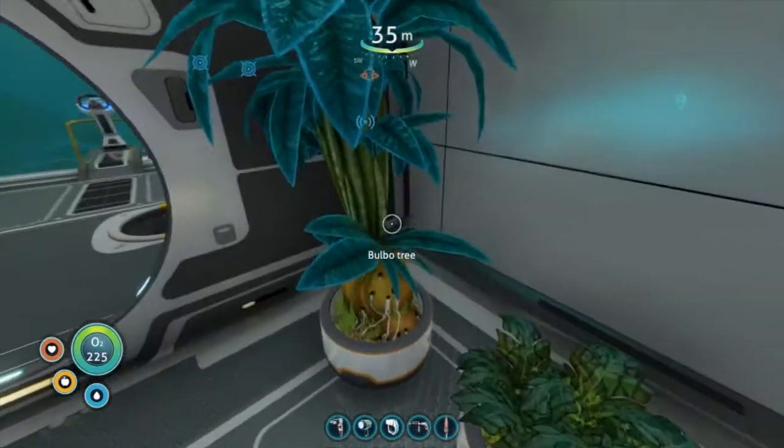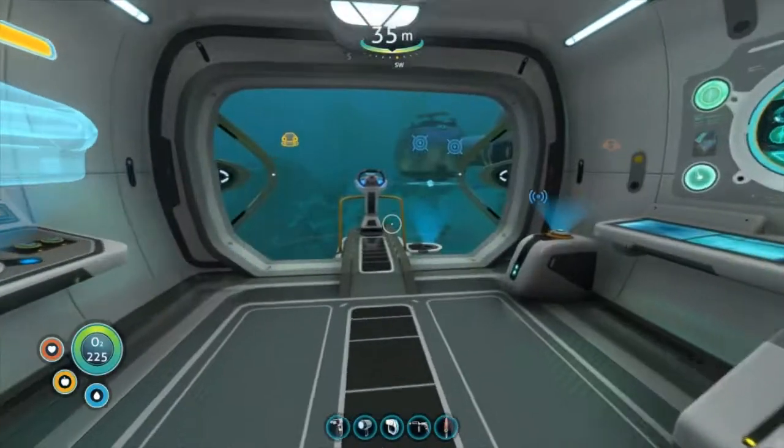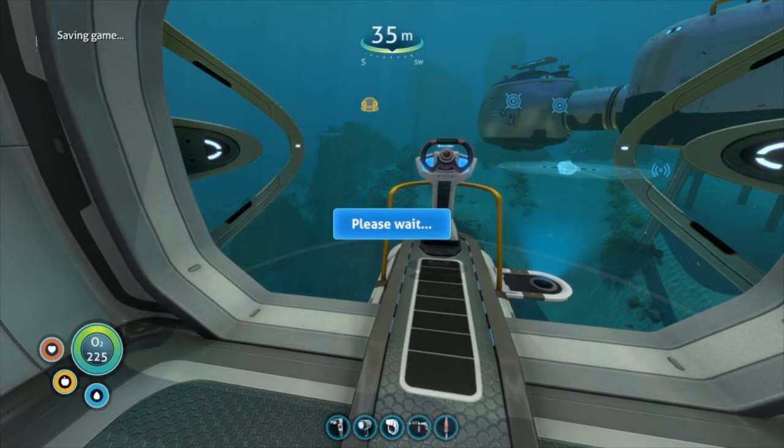Now I've got some marbomelons and some bulbo trees and I've got a whole cabinet full of water. So we should be alright heading back down. I'm gonna save. Back down into the deeps to figure out, kind of see what's going on down there.